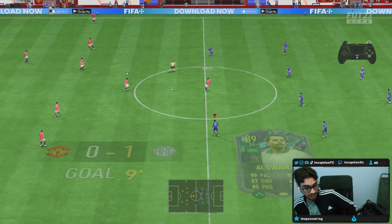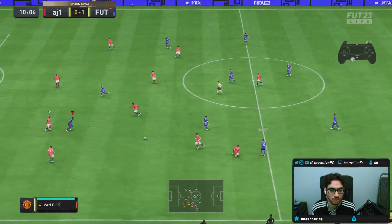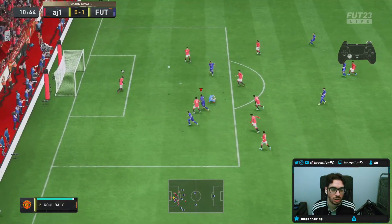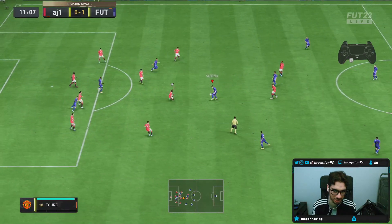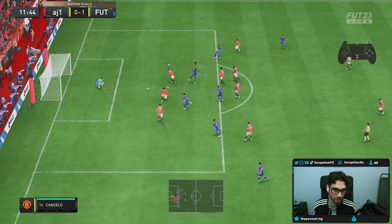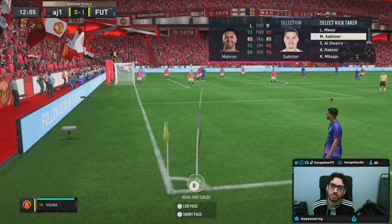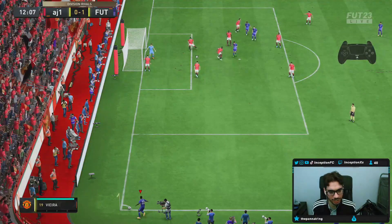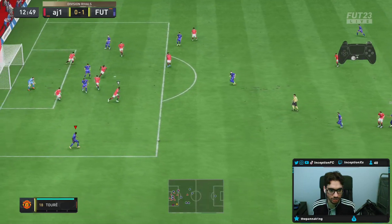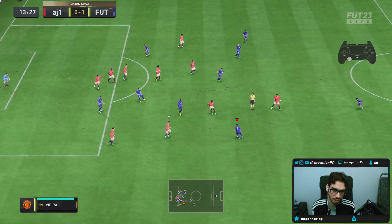We're going to skip past that because the goalie just knocked me out. Sorry, I was trying to do something super cheeky — I saw him pushing off his goal line. Oh, imagine a first-time strike from there. I've got the hang of his shooting again — I haven't used this card in a while, so once you get used to it you kind of know the timing of the animation. See, I got that one.